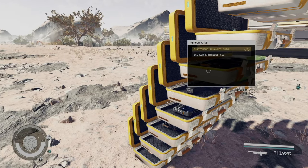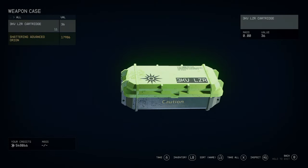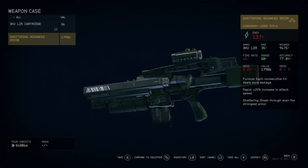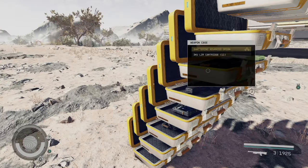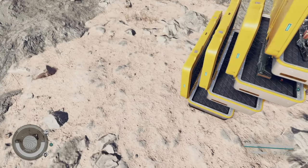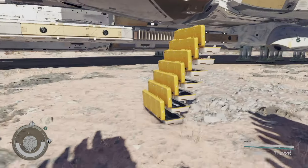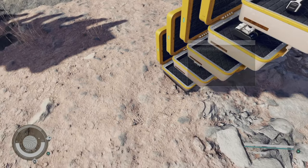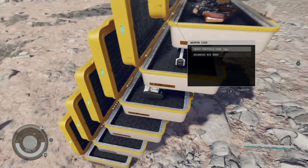I have opened up every single crate. Now let's check and see what we got — we have some Drum Beats, a Disruptor, and the Tombstone.